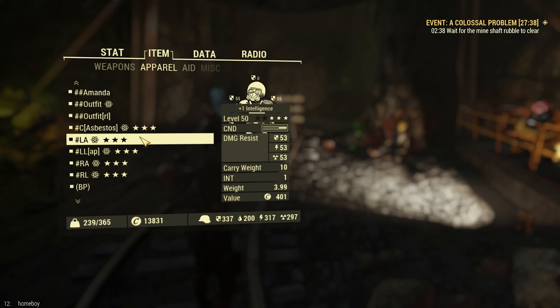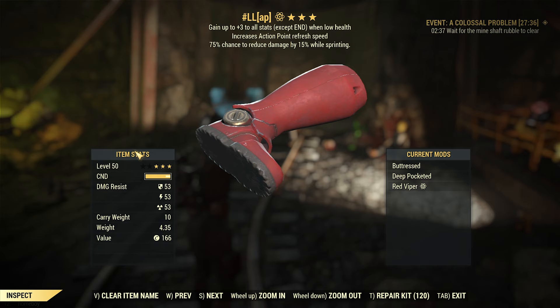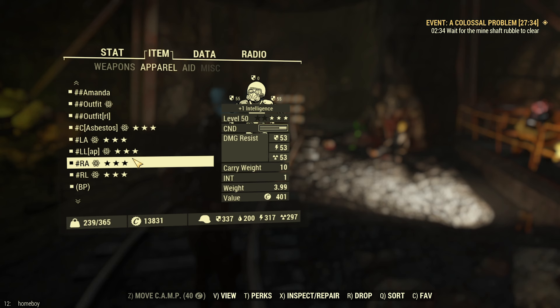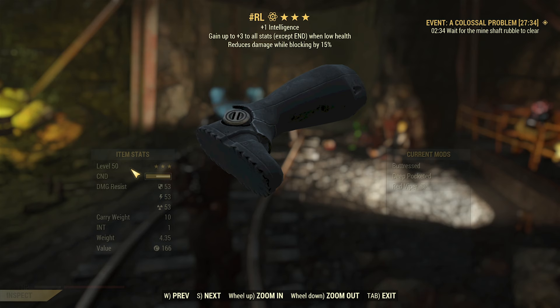This character wears a matching set of legendary unyielding Secret Service armor. Additionally, shielded road leathers are the current under armor. I made sure that all gear was repaired before engaging the boss fight.